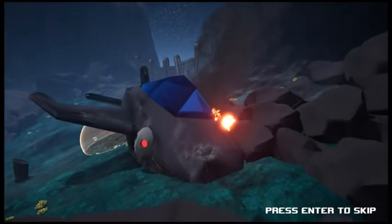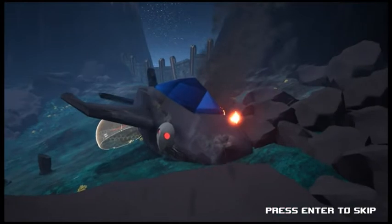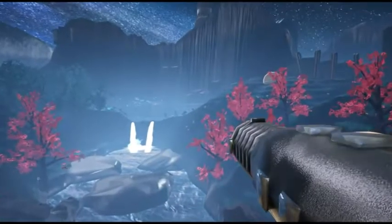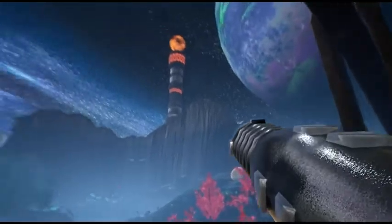After crash landing onto an alien planet, you are tasked with eliminating all alien lifeforms in order to make the world inhabitable for humans. Destroy all six hives located around the world before looking for a way to get home.